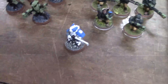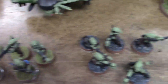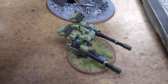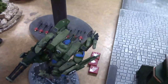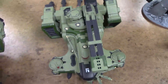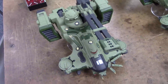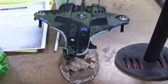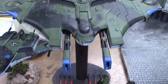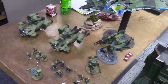We've got a Cadre Fireblade to trigger marker light support. Three Pathfinder teams, identically created with two carbines and three rail rifles. A broadside with rail rifles, a seeker missile, and a smart missile system. Riptide with the heavy burst cannon and plasma rifles. Regular Railhead with smart missile systems. And over here, Longstrike with smart missile systems. We have a Barracuda standardly equipped with its seeker missiles, and Tiger Shark AX-10 with its six seeker missiles — that's the Titan killer. That's a 100 Power Point level list for this scheme.